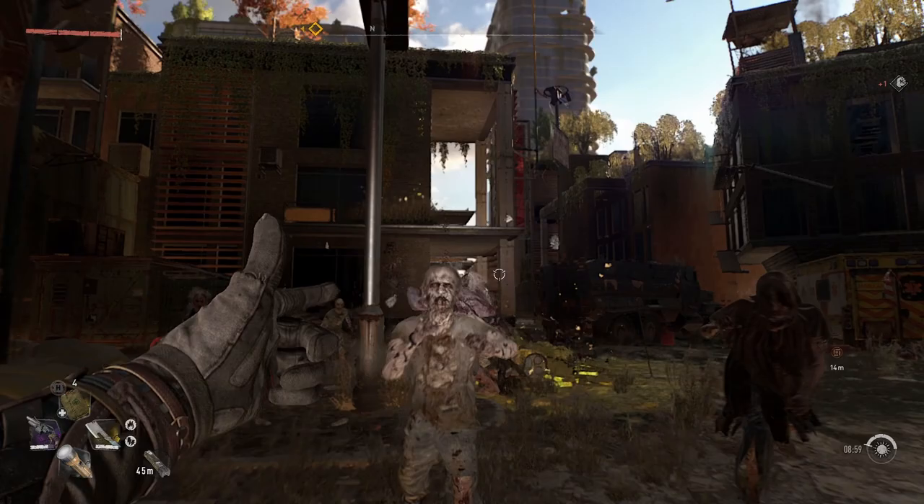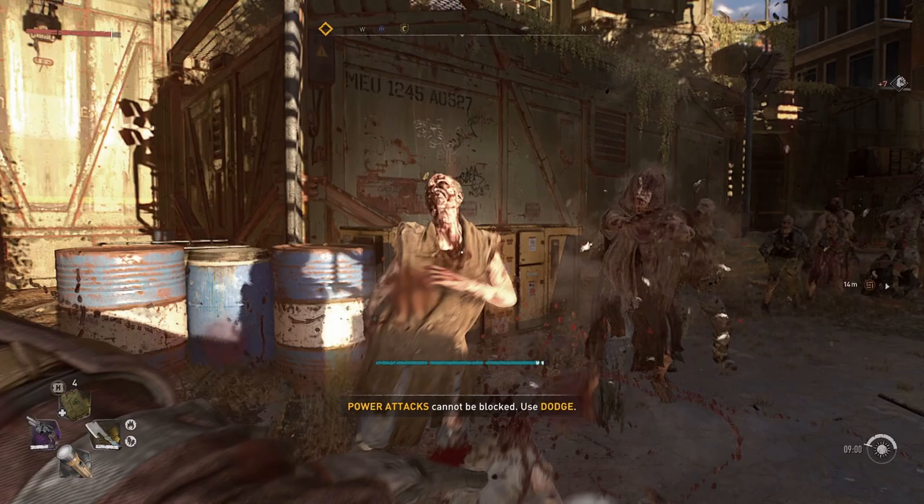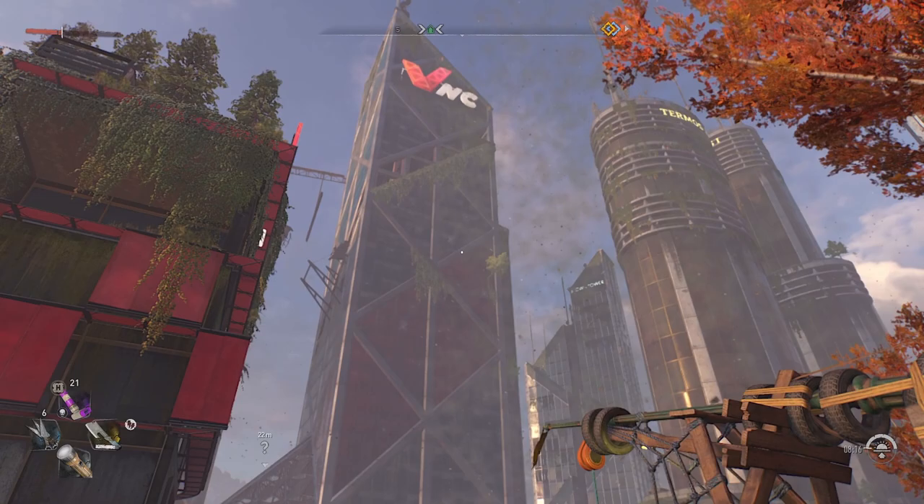Hello everybody, some kind of cyborg here bringing you another Dying Light 2 video. Here's a quick and easy one for you today folks — I'm going to be showing you where to go to unlock the Left Finger of Glover, an incredibly strong equipment-based weapon blueprint that's going to do 80 base damage and give you a bunch of ammo when you initially craft it.